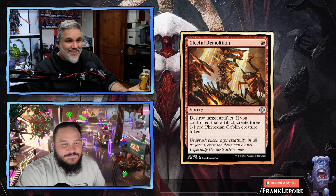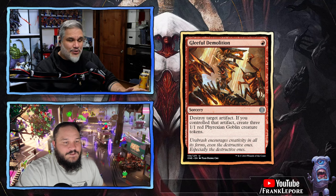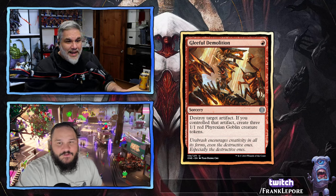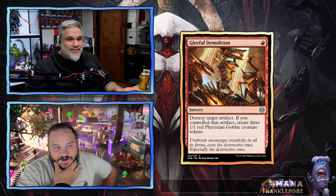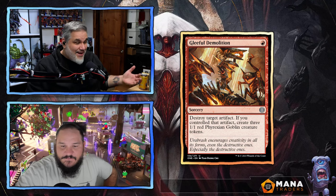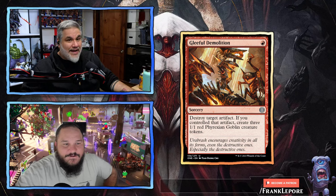Gleeful Demolition — one mana sorcery. Destroy target artifact. Good rate. If you controlled that artifact, create three 1/1 Phyrexian Goblin creature tokens. It's like Kuldatha Rebirth — except this is a better Kuldatha Rebirth because you can target their artifacts if you don't want to, or sacrifice your own and get the tokens. It's just an artifact removal spell that has the upside of doing the same thing as Kuldatha Rebirth. This card's sweet — Kuldatha Rebirth upgraded.